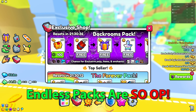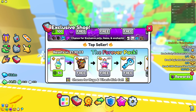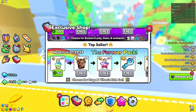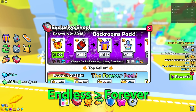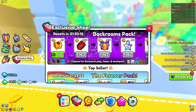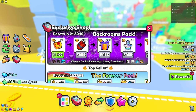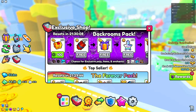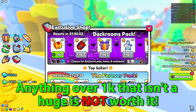I recommend the Backrooms Pack more because it contains four huge pets, while the Forever Pack contains one huge and a titanic — but the titanic is really rare. These pets will leave soon and gain more value, so definitely purchase some. Don't go past about 1,000 Robux though, because beyond that it stops being worth it.